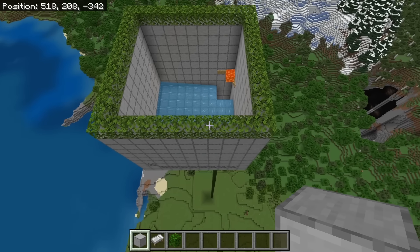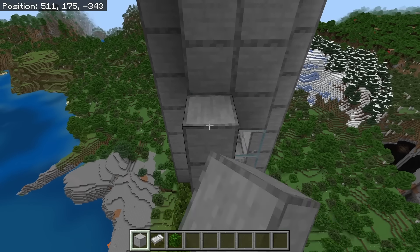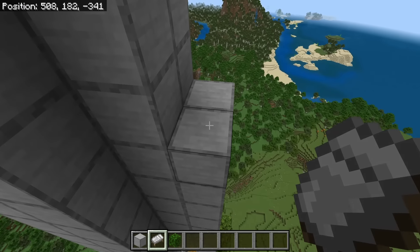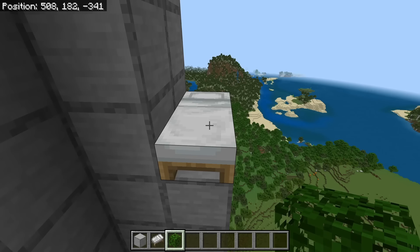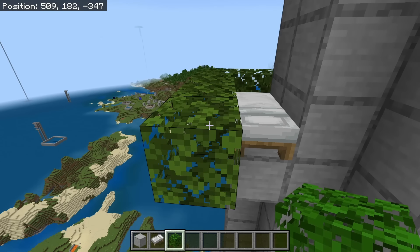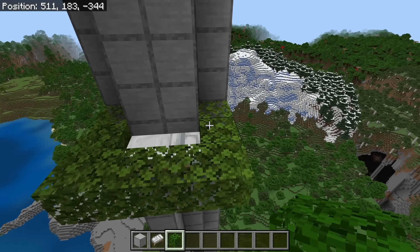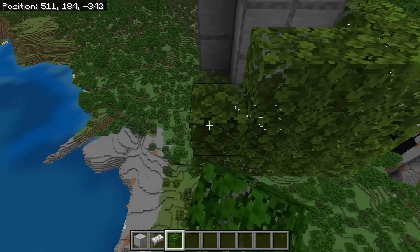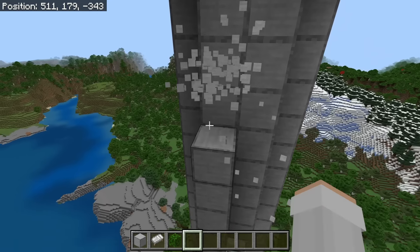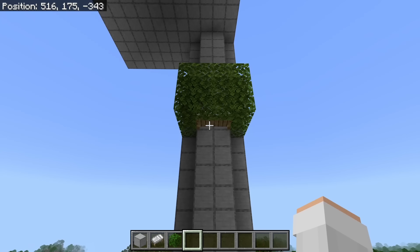The next step is to go down to this platform. Then place 12 solid blocks over here, then place a block at this spot. After you have done that, place a bed over here. The next step is to place 3 leaves over here, 3 leaves over here, and 2 leaves over here. Once you have done that, extend those leaf block walls up by 2 blocks. After you're done, break these blocks. It's really important that you break the blocks that are below the bed to prevent raid mobs from spawning on it.